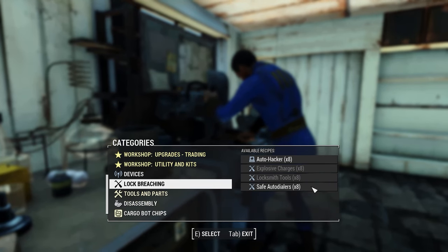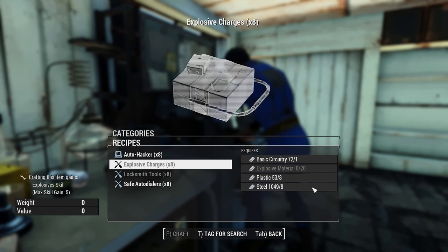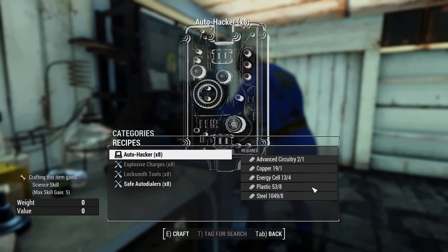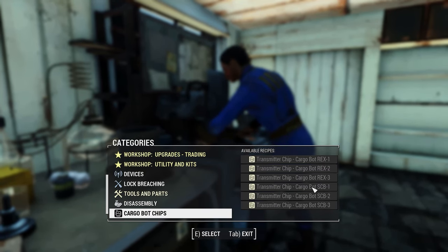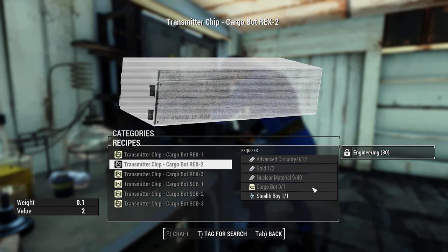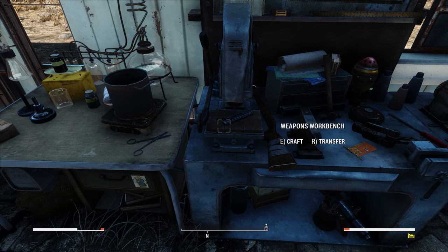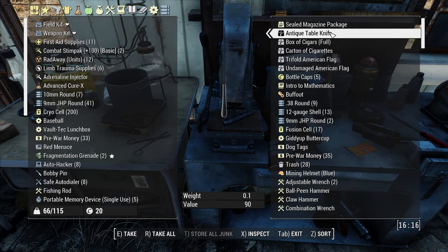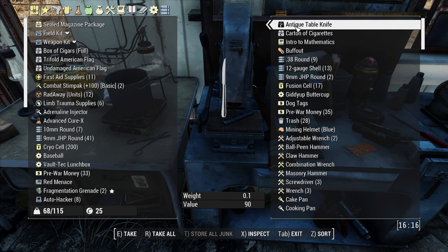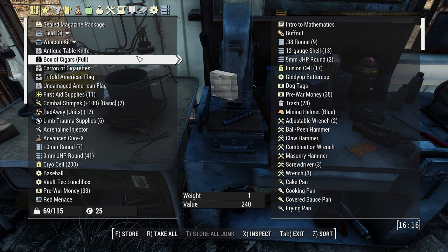There's a whole bunch of useful stuff in this crafting menu. For example, you can make auto hackers to get into computers and auto dialers to get into safes — you'll probably want to have some of these on you at all times to get into those pesky safes you can't open normally. Once you're more established, you might notice the cargo bot chip — these are used to increase your carry weight, but they require a lot of materials so it'll be difficult to get them until later. While we're here, we're going to dump everything into our workstation. You'll also notice a bunch of stuff in here that was scrapped automatically for us — magazine packages and items worth caps. Anything that should be sold rather than scrapped is categorized as worth caps, such as antique valuables, cigars, cigarettes, the American flag, etc.